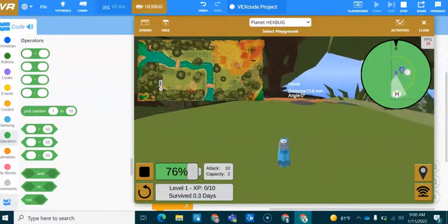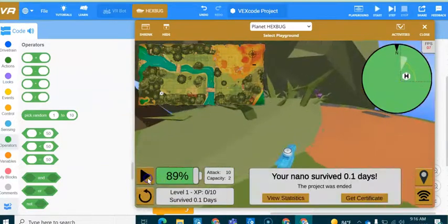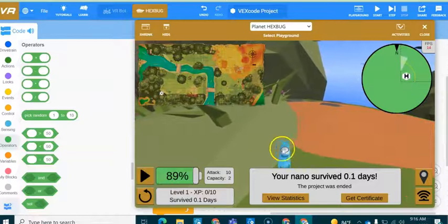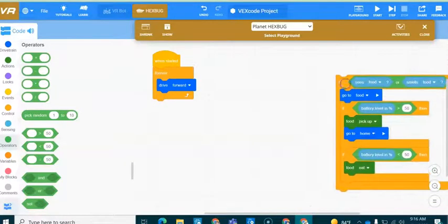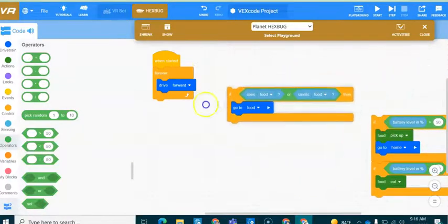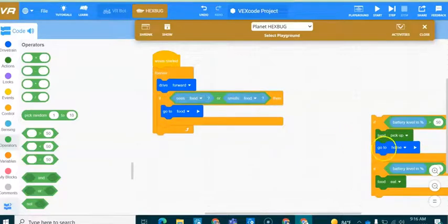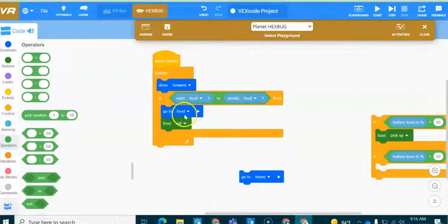Moving on from the last part, let's stop the VR Nano from moving around — it's got food on its back and it's in its home area. We're going to adjust this program. Rather than deleting code, I'll just drop this over here and disconnect these if-statements for now. I'm going to get the VR Nano to eat the food for now, which will allow us to start exploring the rest of the playground inside Hexbug.